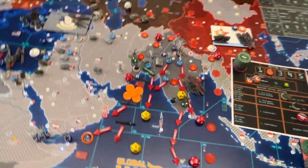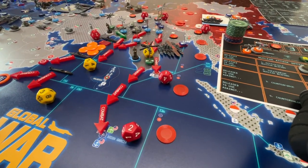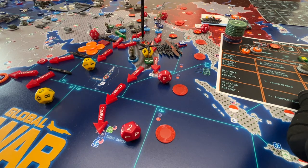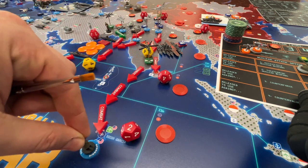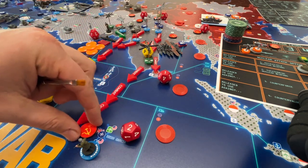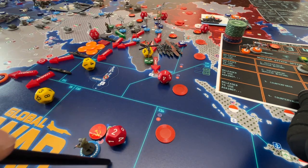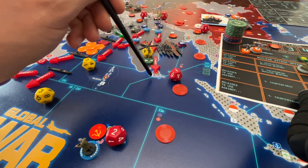We've got lots of red arrows — let's zoom out and start down here. From Hyderabad, we're going to take an airborne via the air base and fly one, two, three to take Diego Garcia away from NATO without a fight. Outstanding — it has no IPP value but a nice bonus value of two. Secondly, we're going to attack and declare war on Sri Lanka.